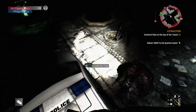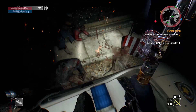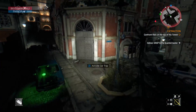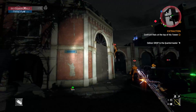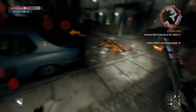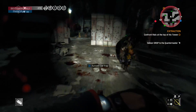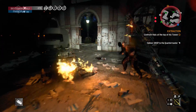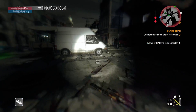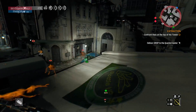That means instant kill on Normal and Hard difficulties, and on Nightmare it might sometimes take two hits, but it's most probably going to be a one-hit kill on all zombies. I've killed the Demolisher, Dune, and all other zombies — even Volatiles — in one hit in Nightmare mode. I actually made a video on this back in 2016 showing how to create the 7000 damage baton, but I remade this video to confirm it's still the strongest weapon in the game.